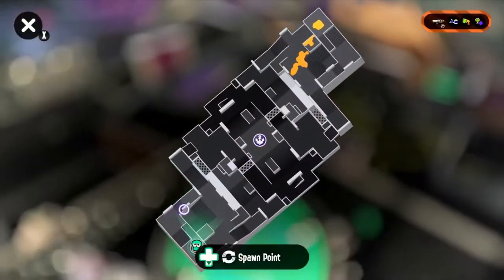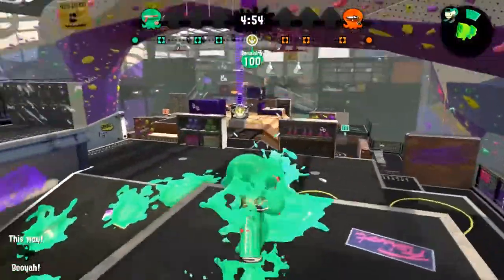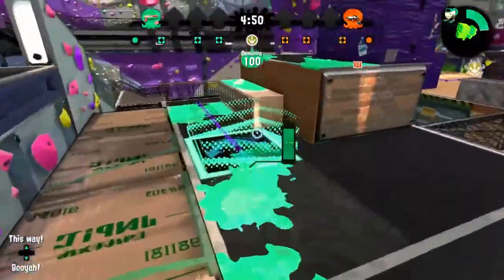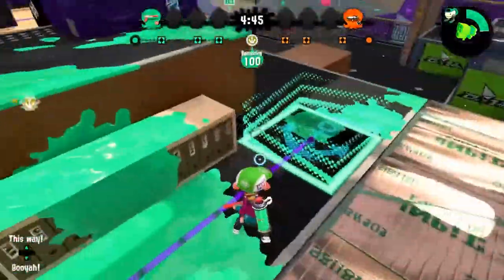The specific map we'll take a look at today is called Muscle Forge Fitness. The maps are slightly modified per game mode to encourage movement in specific directions, but we'll get to that later. On this map, the path to the tower squiggles through the terrain and slowly makes its way to the goal.